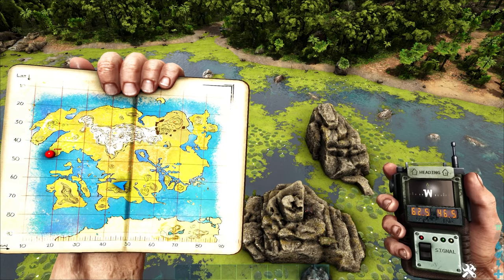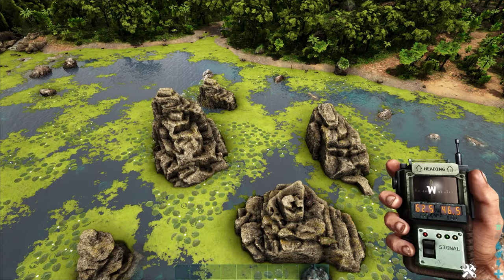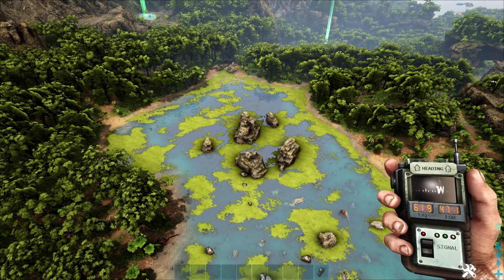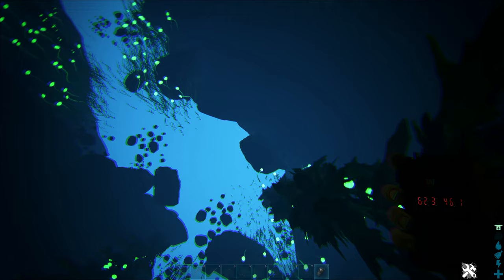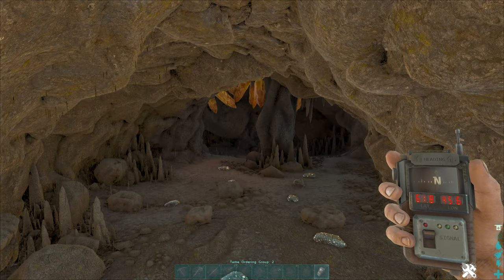The next cave has both the artifact of the Devious and the artifact of the Massive. This one is located at 62, 46. Make sure you're looking for these four rocks in this specific formation in the swamp. Simply dive down right in the middle of them and follow the little underwater canyon until you reach this cave. This one is a doozy — best of luck to you.